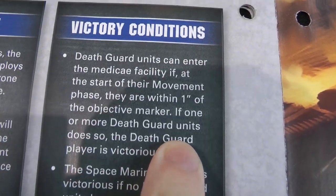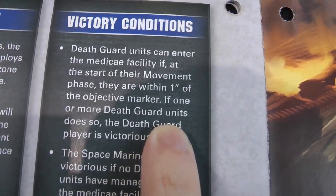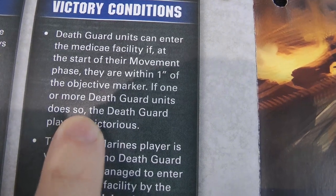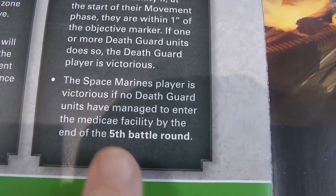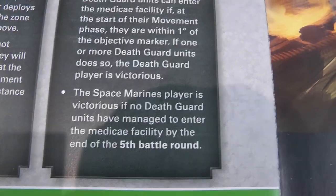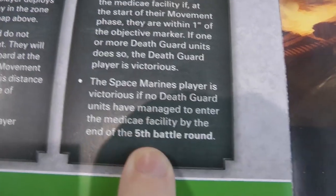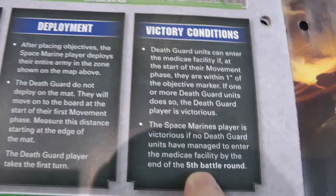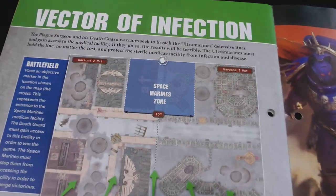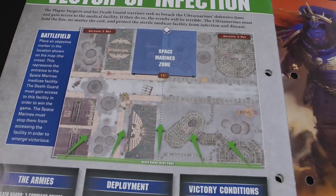The Death Guard player goes first. Death Guard units can enter the medical facility and win if they are within one inch of the objective marker at the start of their movement phase. The Space Marines win if no Death Guard units have entered the facility by the end of the fifth battle round. So technically I could get wiped out, but if I managed to hold up the Death Guard enough, I'll still win even without any models left. It's a fairly simple mission — we'll go into the army overviews and then into deployment.